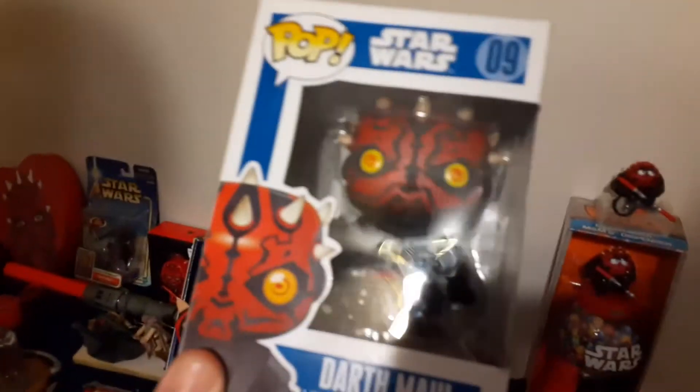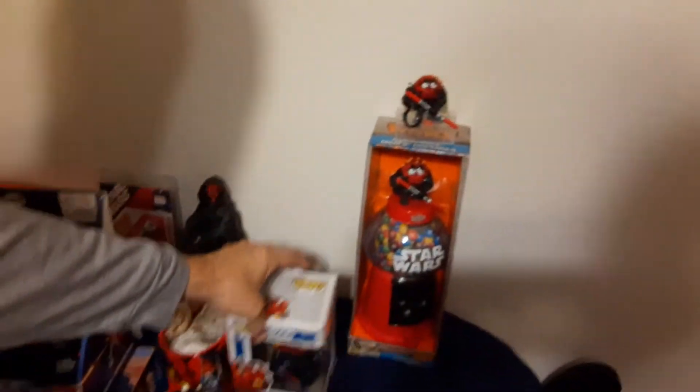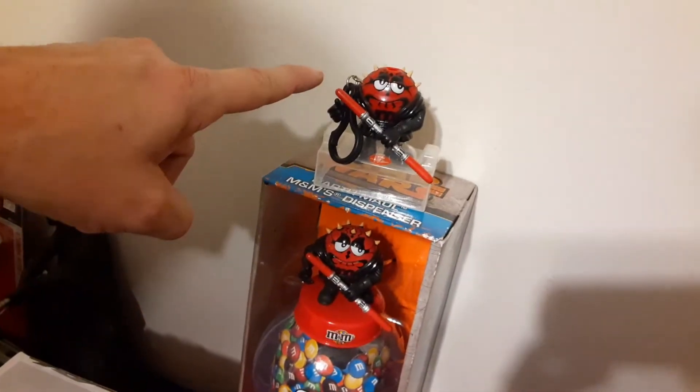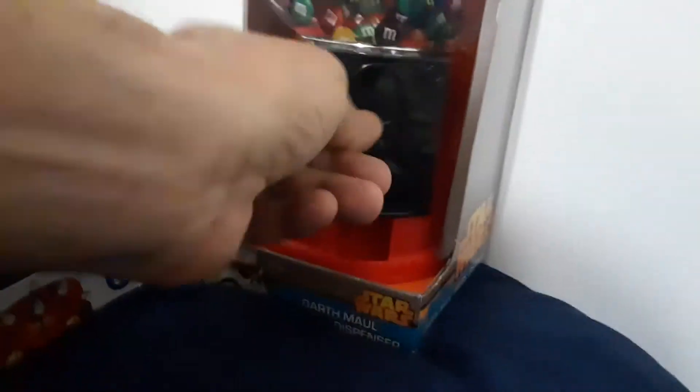Moving over to the Funko Pop #09 Darth Maul vinyl bobbleheads, Series 2 — got them all. Here we have, if you remember, the earlier M&M guy — that's a light. Here he is now — this is a dispenser. Everything works, still in the plastic, but it's Darth Maul, so we kept it.